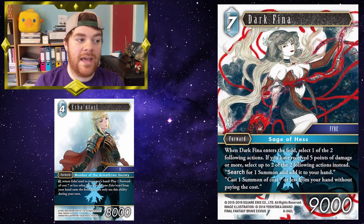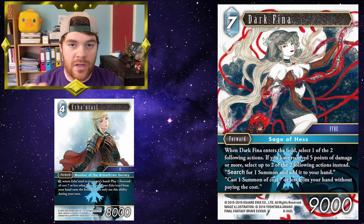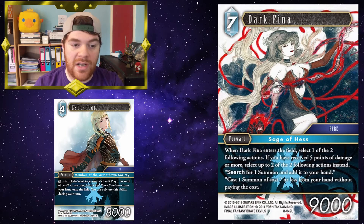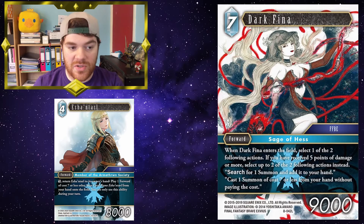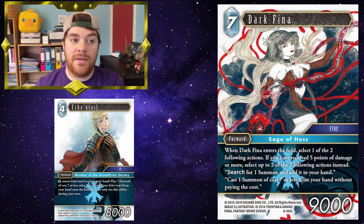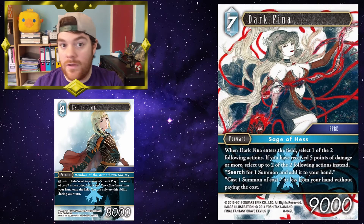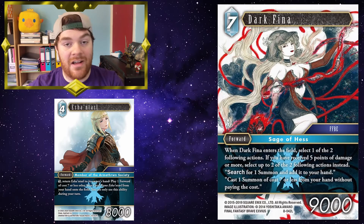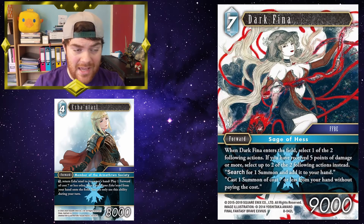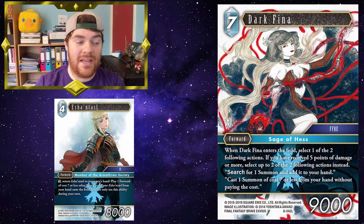Dark Fina works well with Eschental because she isn't restricted on the cards she can play. You play Dark Fina onto the field and you can choose to either search for one summon and add it to your hand, or cast one summon that costs seven or less from your hand without paying the cost. If you're at five damage, you can do both, which is great. Putting Eschental back into your hand to then play Dark Fina — to search something like a seven-cost Phoenix, to then play that Phoenix and grab a forward out of your break zone to then play that onto the field as well — is fantastic. And Fina can find you a summon and play a summon of any colour, which is really, really useful.